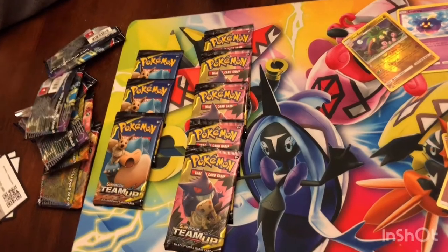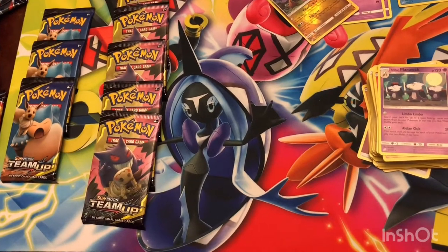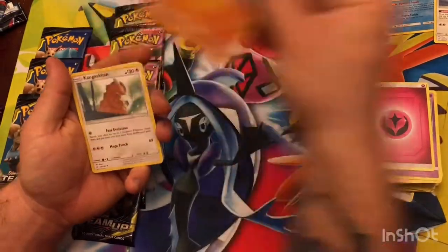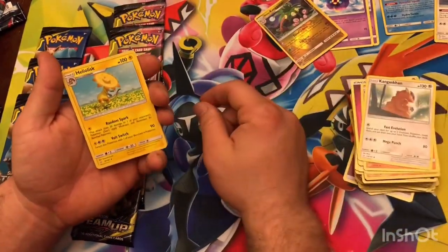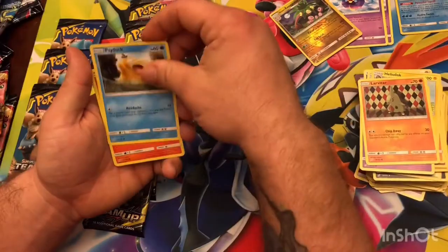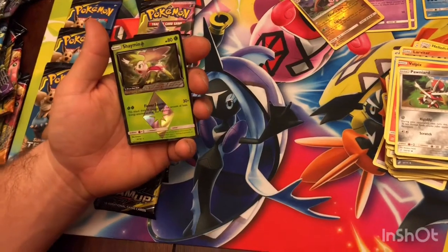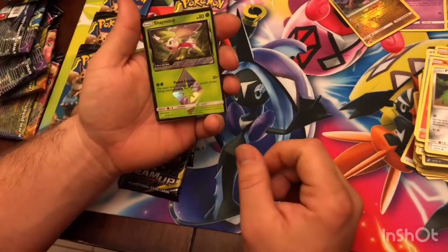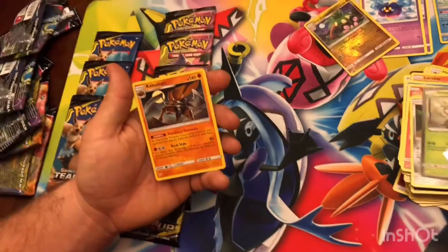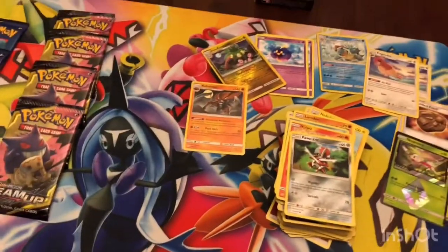Redeem yourself. Nine packs left, there's still a chance. Starting with Fairy energy. Omanyte, Kangaskhan, Heliolisk, Nidoran, Larvitar, Psyduck, Ball Picks, Pawniard. A Shimon Prism Star — that's a good card. 30 damage times the amount of basic energy attached to all your Pokemon — that's good. And Kabutops. Shimon's good though. Kabutops is really good for your equation.